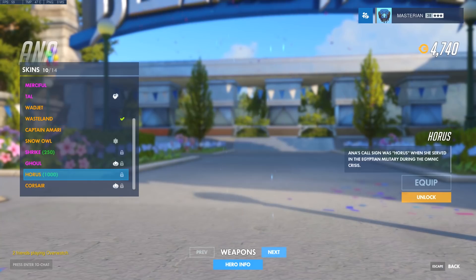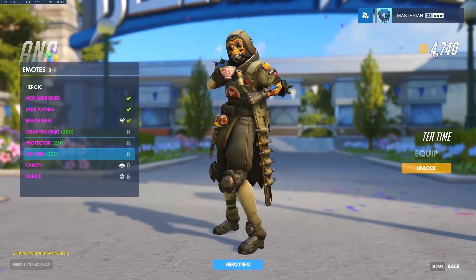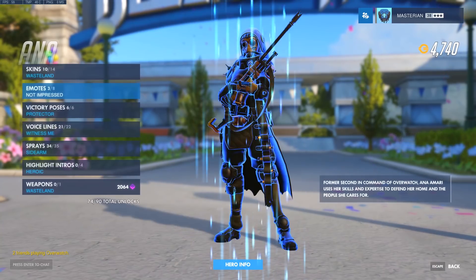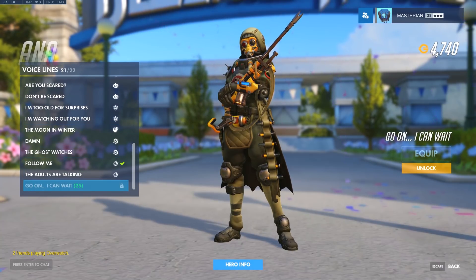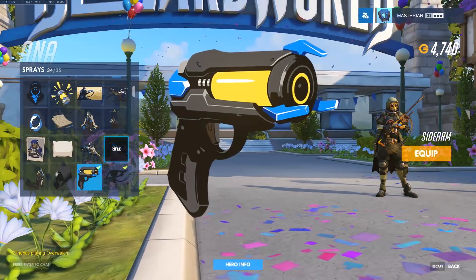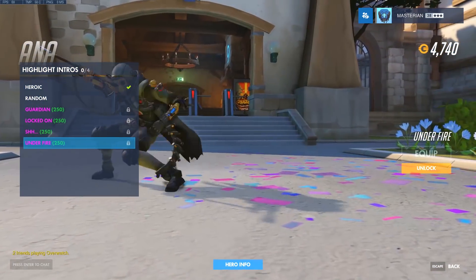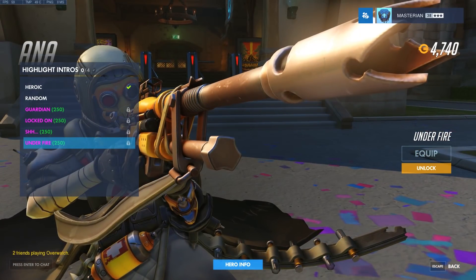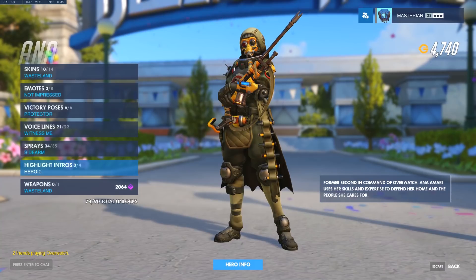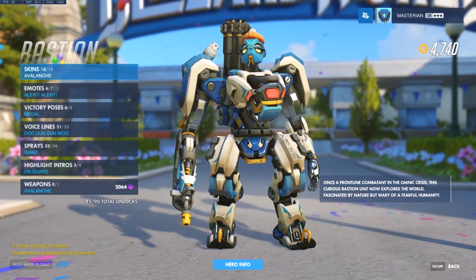Ana doesn't appear to have gotten a new skin. I don't have all these heroes memorized so I'm trying to remember which items are new. No new victory pose either. It looks like everybody is going to be getting a new voice line — I wasn't expecting that. We don't need to look at the sprays because I'm pretty sure everybody's seen those already. There is her new highlight intro — very cool. So it looks like she's only gotten one new item, not counting the spray, voice line, and player icon.